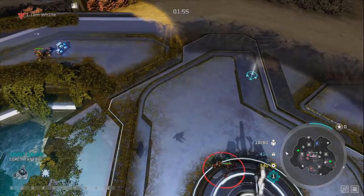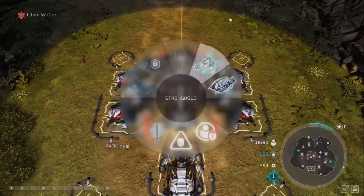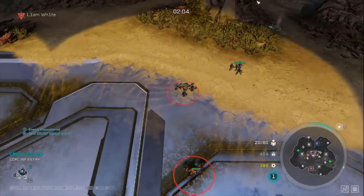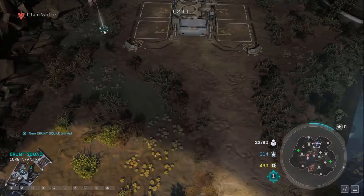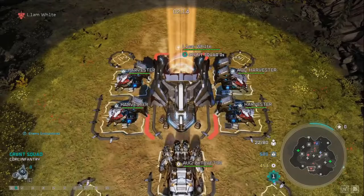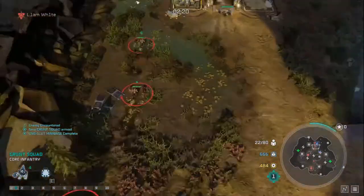We're going to take just one mini base, and that mini base is going to have a Raid Camp on it to build some jump pack brutes to support our units. We're building a lot of grunts now and gathering them all in one place - we don't want to send them in one at a time to get picked off. The enemy has already taken a power node, so we're going to steal that as well.